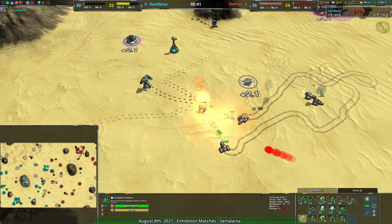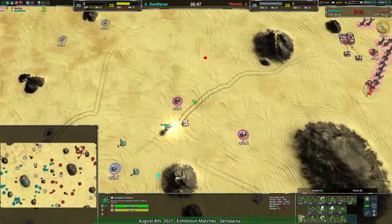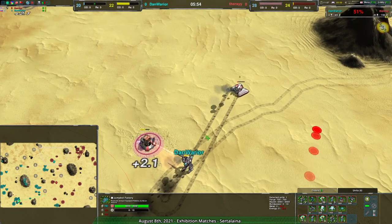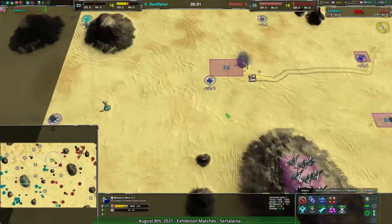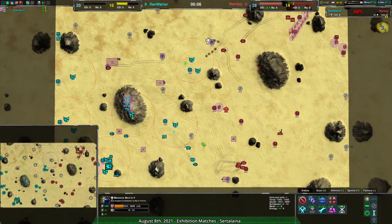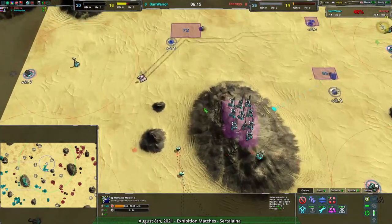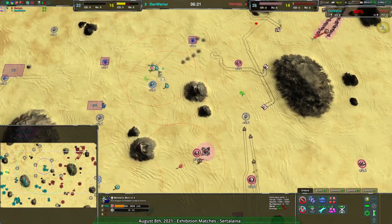The moderator is out of position but the constable should be able to jump away and survive. Dan Warrior's commander is engaging the ogre, which is putting quite a dent in the commander's hull. A second ogre coming around the side is being much more successful than the first. Now the placeholder and moderator combo is there — it's all about area denial. Therksy is playing the faster factory and will fight Dan Warrior just by raids, that's the whole strategy.